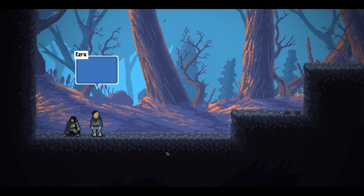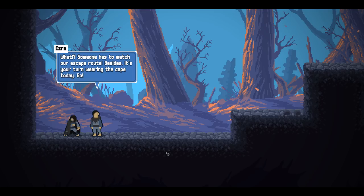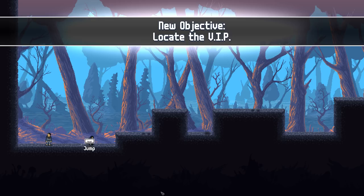Never been this far from the village before. Just stick to the plan — the plan where I wait here while you go find the VIP and bring them back to me. Someone has to watch our escape route. Besides, it's your turn wearing the cape today. Alright, so let's do the tutorial bits of the game.